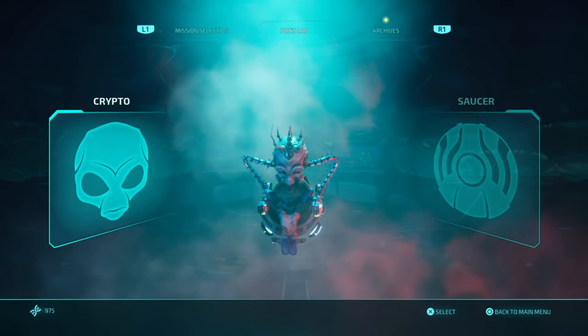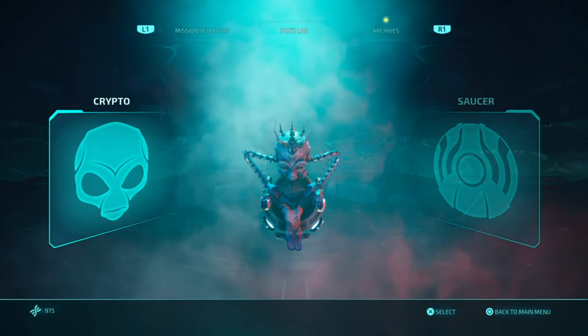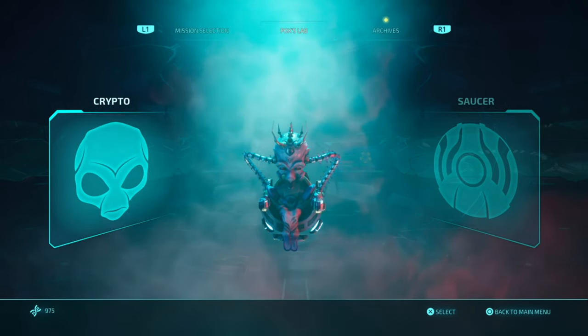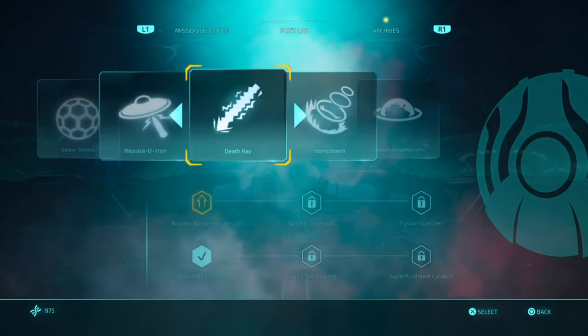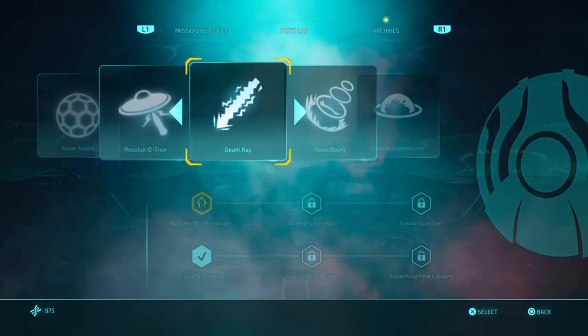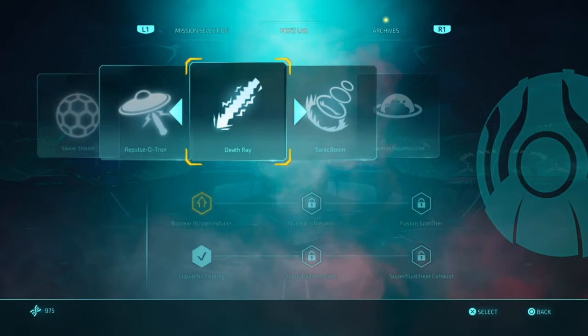What is up guys, Matt from Schoolbusters, and today we're on Destroy All Humans — this is a trophy guide called 'A Pox on Your Saucer.' Instead of upgrading Crypto, you want to upgrade your saucer. When you go over to your saucer, you've only got two upgrades to do from level one.